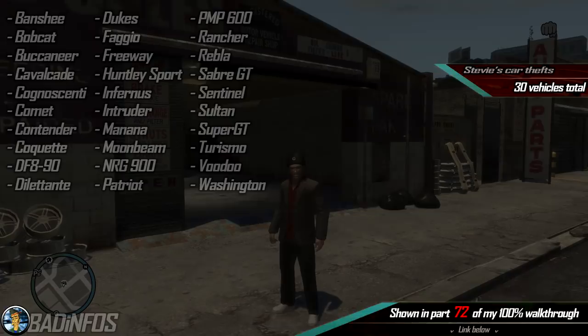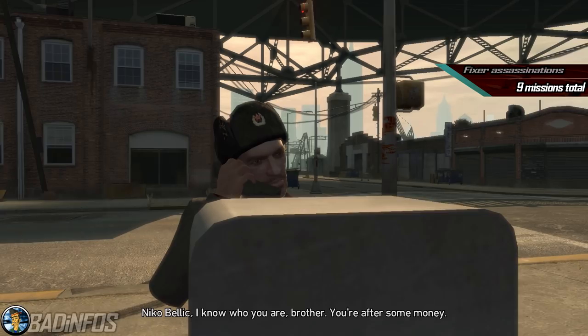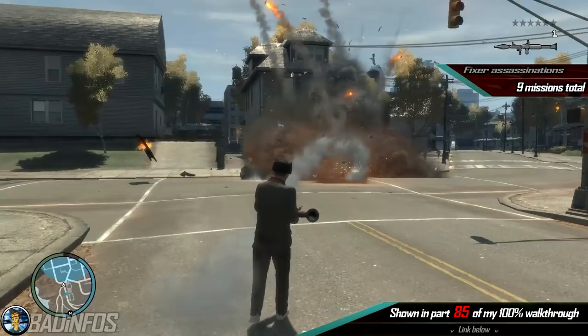Number 6: the Fixer Assassination Missions. We have 9 missions total and you need to complete them all. They are: Water Hazard, Dead End, Migration Control, Derelict Target, Bailing Out for Good, Hook Line and Sinker, Rub Down, Industrial Action, and Taken Out.